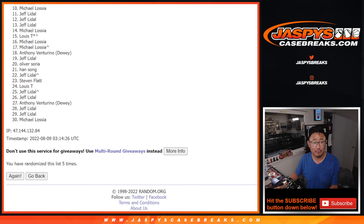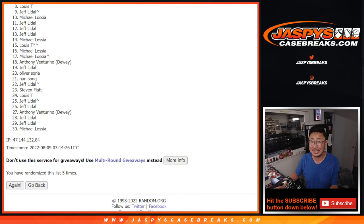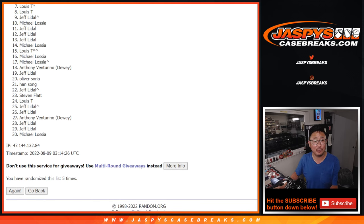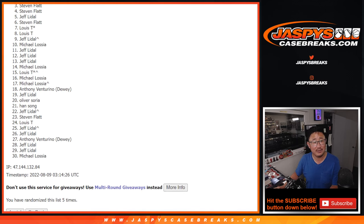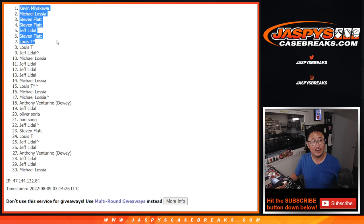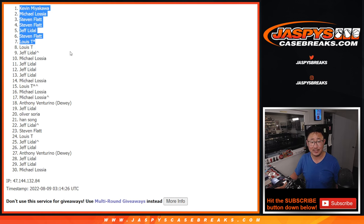So from eight on down — sorry Lou, unless your name's on top. Not quite, very close, but just on the outside looking in. Thanks everybody, eight through 30, for making this happen. I appreciate it. Thanks for taking the risk. But there can only be the top seven. Louie, you're in. And Stephen — Jeff, Stephen, Stephen, Michael, and Kevin. Louie, we snuck you in there. And Stephen, three spots out of the seven — that's pretty nice. Jeff, Michael, Kevin, you're also in. We'll see you in the Team Random. You guys have a chance at a case of Recon. We'll see you in the next video for that randomizer. JaspiesCaseBreaks.com.